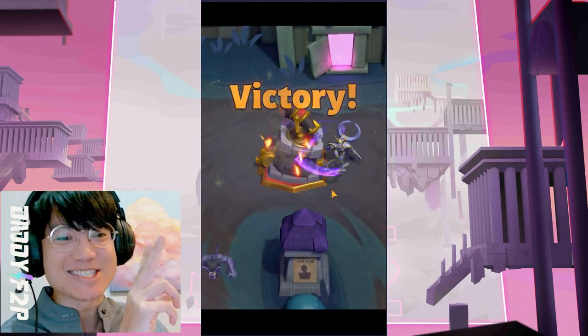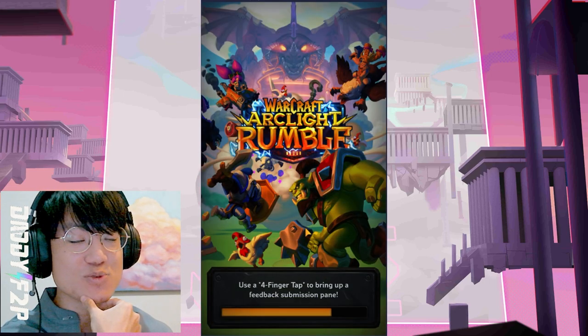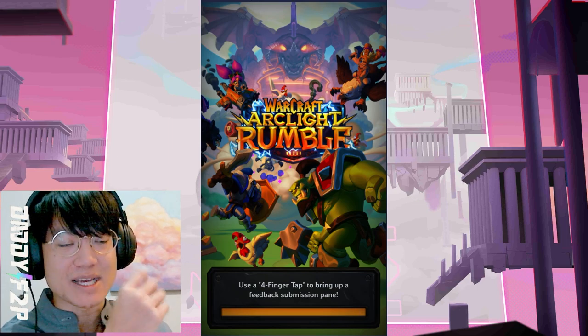This is the strategy of using Maiv Shadowsong in PvP - you just want to go backstabbing all the time, which is really good. This is the perfect Assassin strategy.